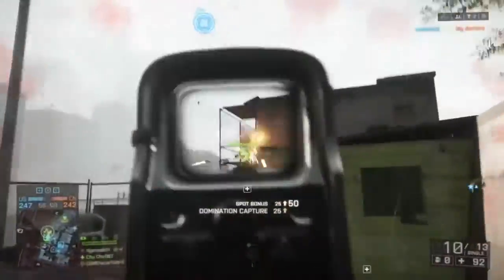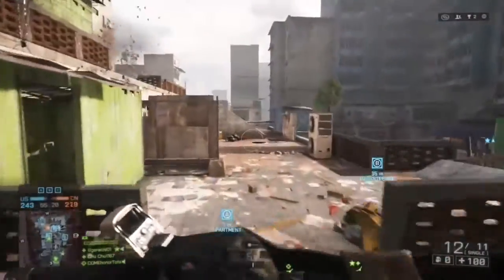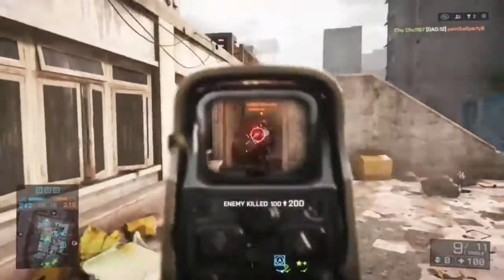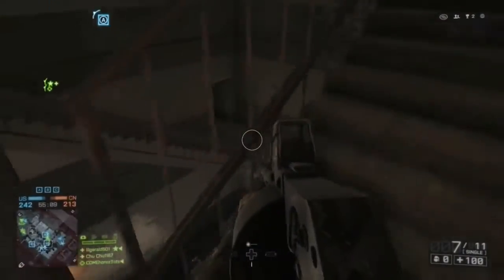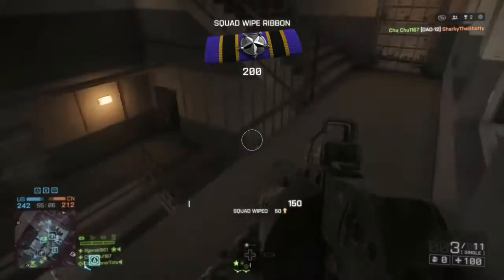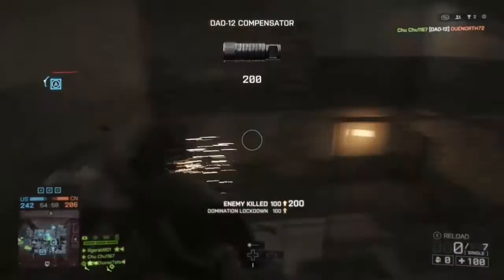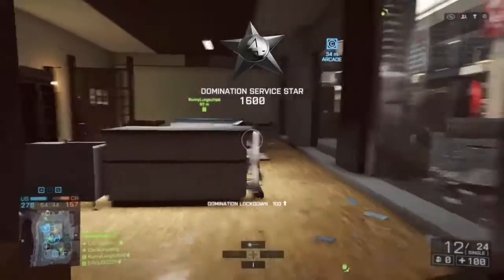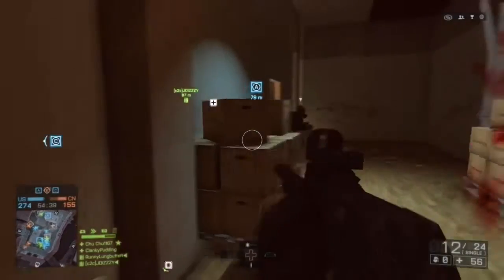For ammo types, I would really vary between buckshot and dart. Dart is pretty much the flechette rounds of Battlefield 4 — it gives you more penetration, better range, and more accuracy. Buckshot is going to be really good for close quarters and multiple-enemy situations. Slugs don't really perform well on a semi-auto shotgun, and frag rounds just aren't what they used to be.